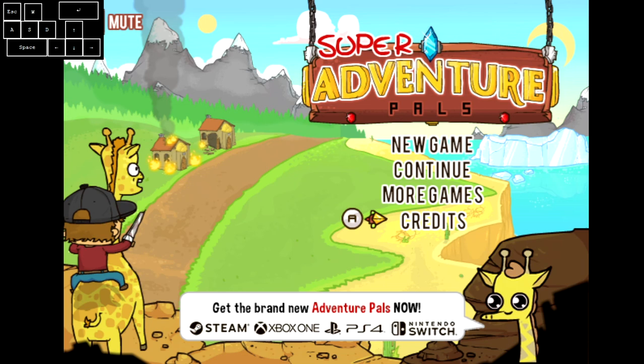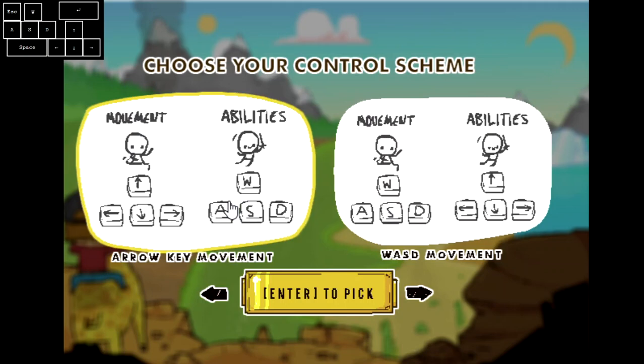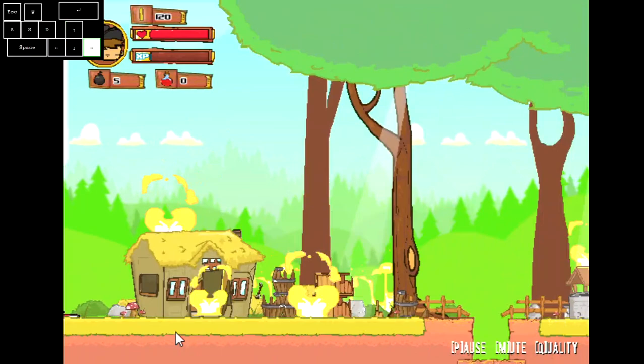This is a tutorial for Super Adventure Pals 70%. Right now I am the only runner. Before we start, maybe you can change your quality to low before we actually start the run. Let's start a new game. Timing should start when you confirm your control skill. It's best to mash the cutscene skip.